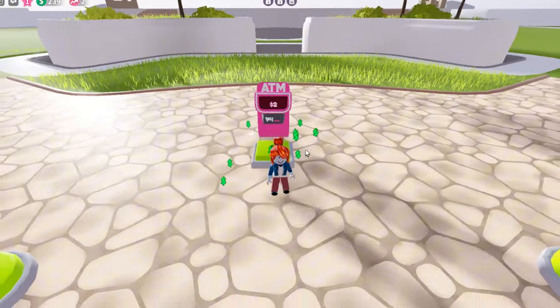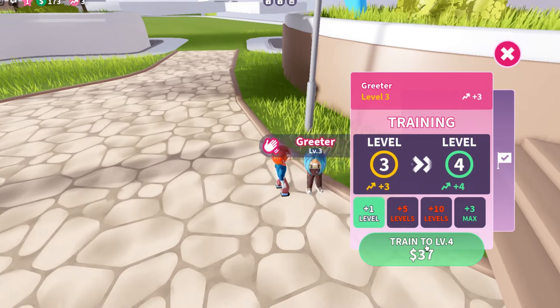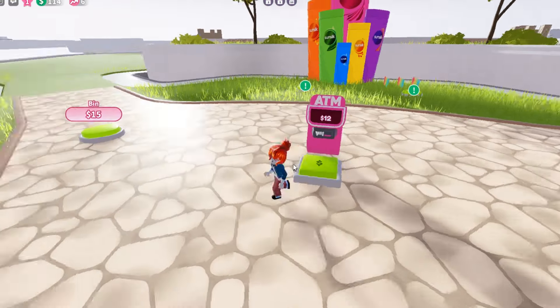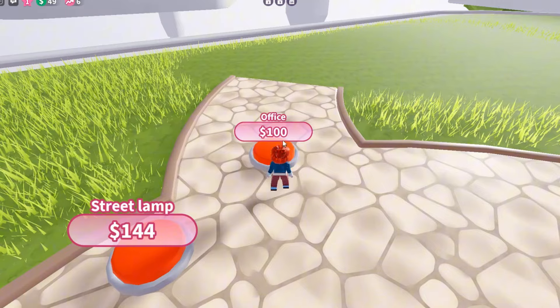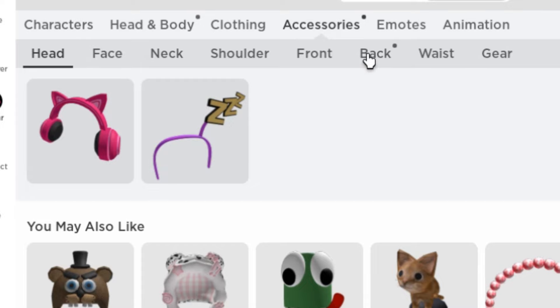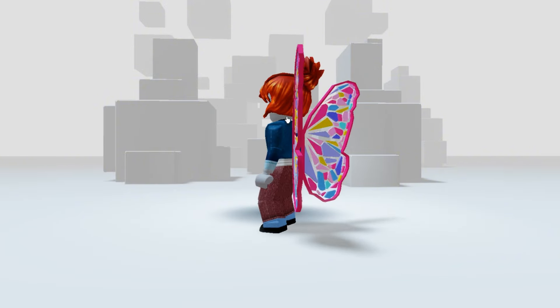Now collect some money from the ATM and purchase buttons. I suggest that you train your staff to make more money per second. Continue purchasing a few buttons to bring up the office button — it will appear when you purchase the bin button and the pathway button. You'll get the second item once you purchase the office button. Here's the badge for the second item. The item will be in your back accessories. These wings are adorable and colorful!